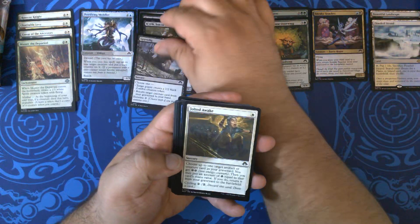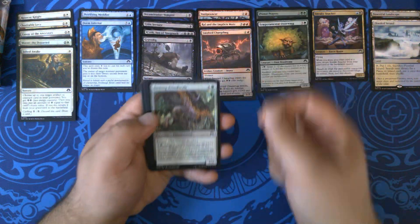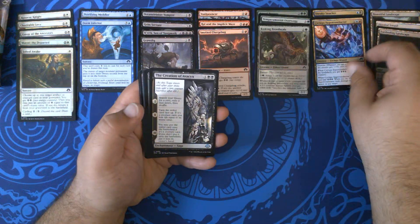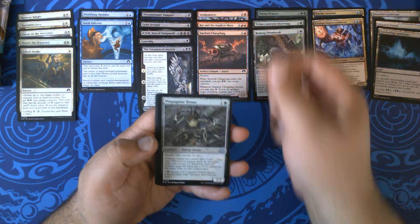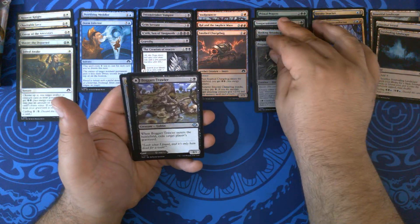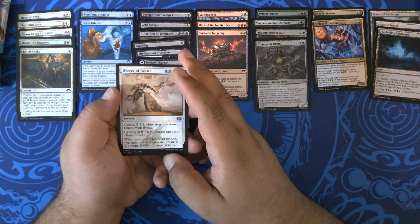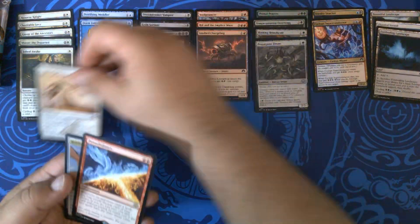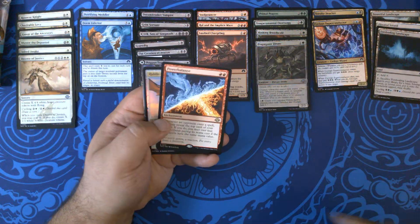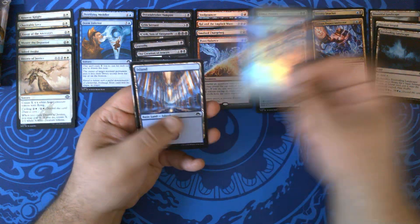We have Grave Dig, Jilted Awake, Smelted Charge Bug, Demon Furrier, Basking Brood Scale — very nice. Forboding Landscape. Cyclops Supercharger. The Creation of Avacyn. Propagator Drone — ooh, creatures you control have Evolved — you might be on a Token Strat. Bogart Trawler. Decree of Justice. That plus Propagator Drone? Heck yeah. Power Balance — we have so many of those, that is our seventh one we've pulled, plus another six from the bundles we opened. And Riddle Gate Gargoyle Foil — nice.